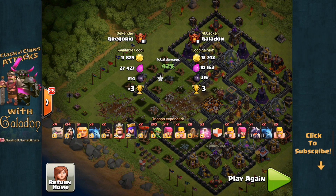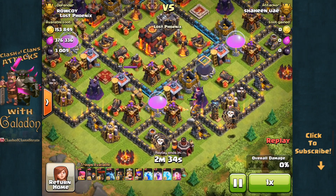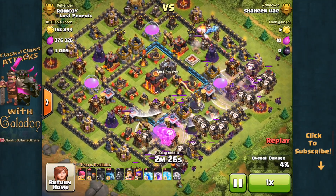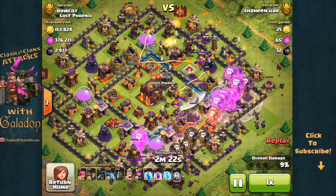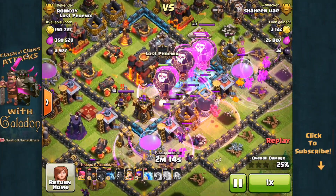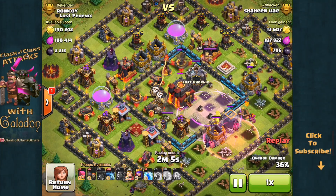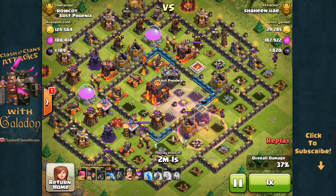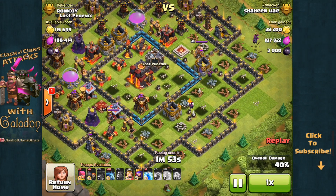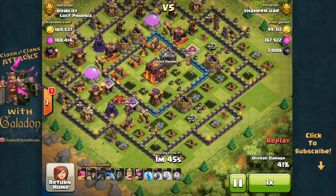Moving on to Part 3: the most effective use of a haste spell. It comes from Roller playing Shaheen UAE — the first player ever to hit 5,000 trophies. He moves in with a standard Lava Loon attack coming in from the lower right. There are the two rage spells and there's the haste spell filling that void in between the two rage spells. What this does is accelerate the balloons out of that void in the middle — very effective use of the haste spell, getting them into the rage spells in that triangle shape. That is really the ideal purpose of a haste spell: use it in an area where you want the units to get out of there as fast as possible.